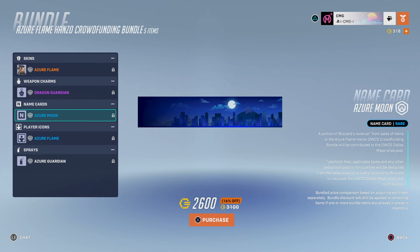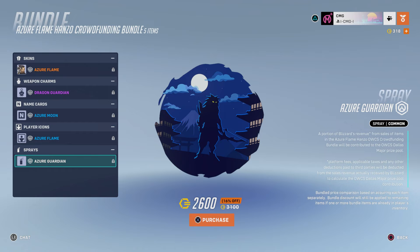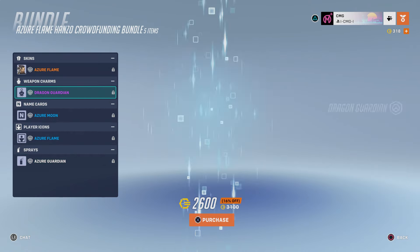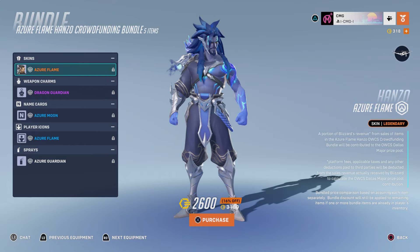There's a name card — Azure Moon — wow, that's a really nice name card. I like the look of that. Honestly, the colours chosen here are really, really nice. And then there's an Azure Flame player icon and an Azure Guardian spray. So yeah, if you buy the entire bundle, it will literally contribute to the OWCS prize pool, and whoever wins that will probably receive that prize money.